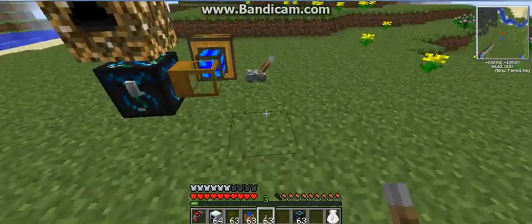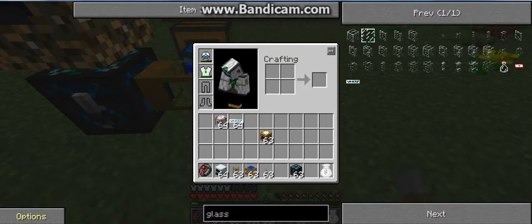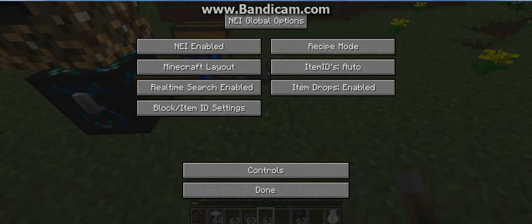And you have your lava cells, but then cobblestone transport pipes, of course. I'll quickly go get those.